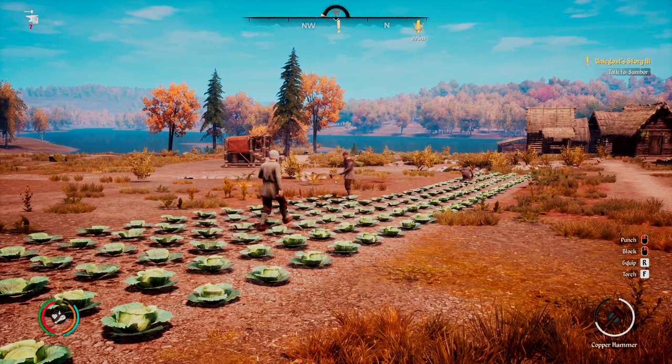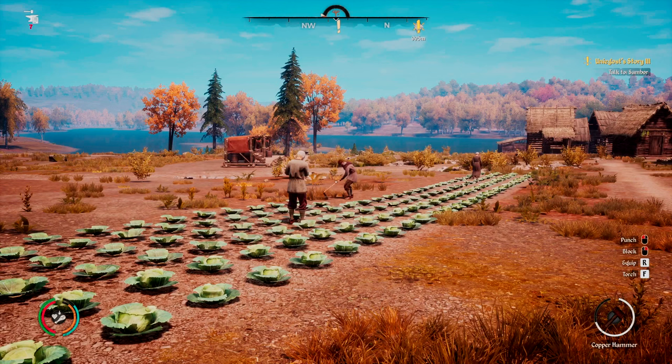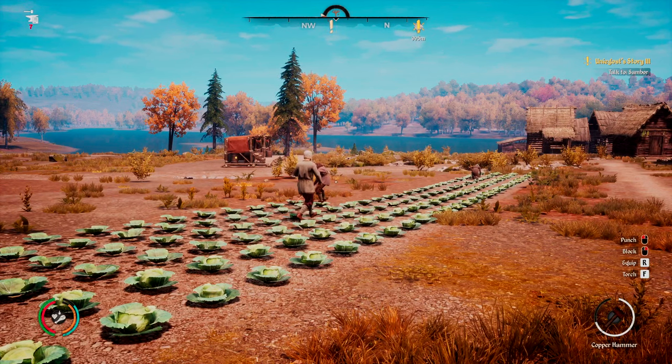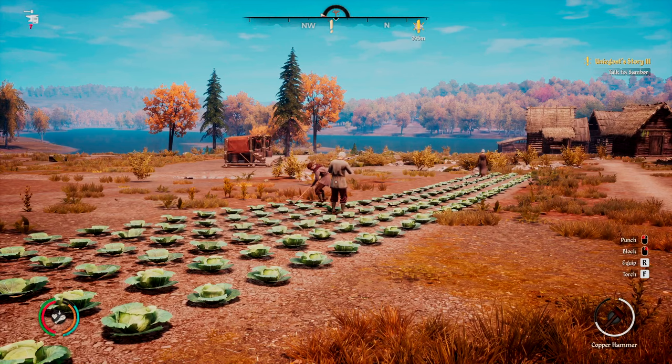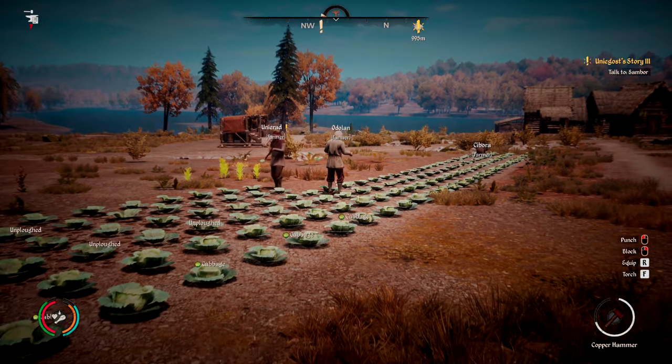Inspector Mode is a mode I don't really use that often, but it's honestly really worth using because it just makes things a little bit easier to see. If you are playing on PC, to activate Inspector Mode all you've got to do is press and hold the Alt button, and you can see that's where we're at right now.